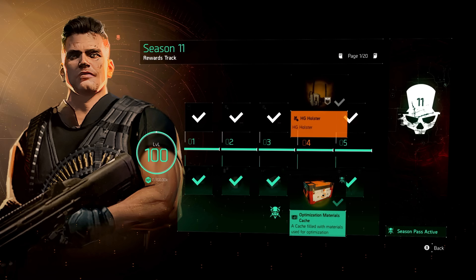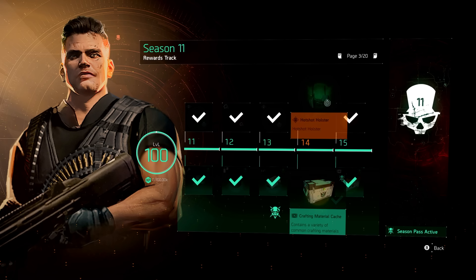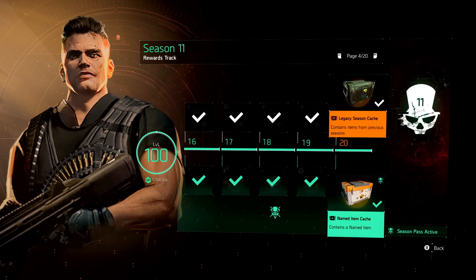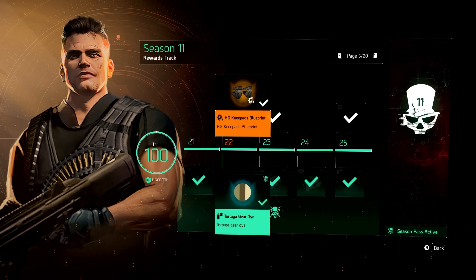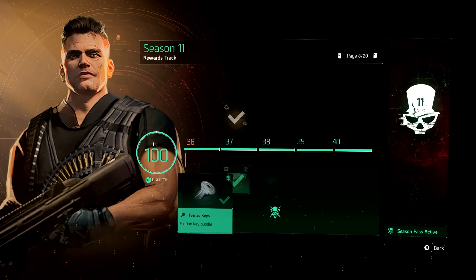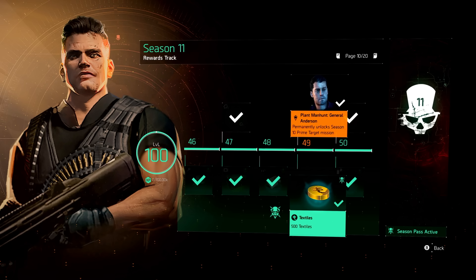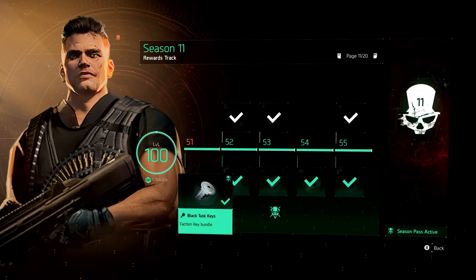We'll start here at the bottom. You unlock Manhunt missions as you go through your seasonal reward track, and it unlocks these Manhunt missions permanently. The first one I can see is at level 49, where you unlock the General Anderson Prime mission — that's if you didn't do it prior. You get to unlock it permanently from this season.